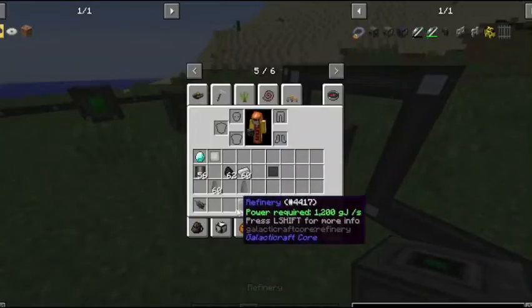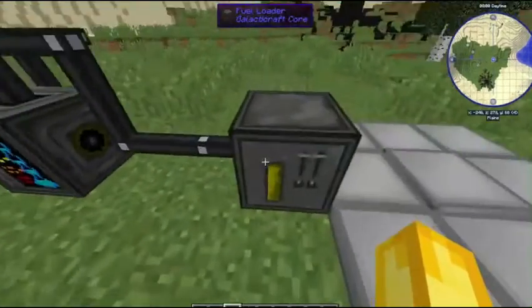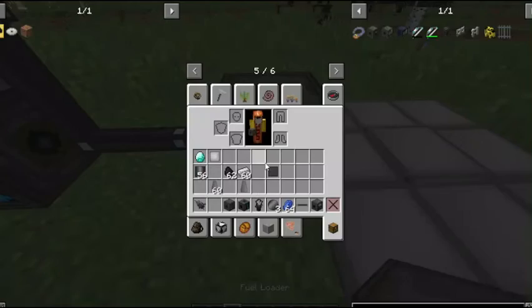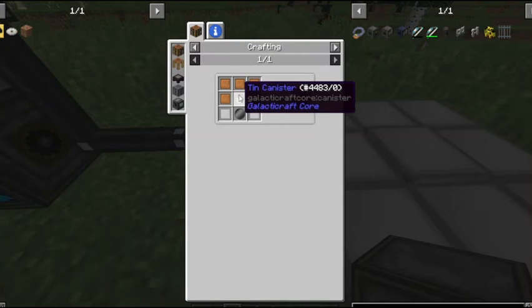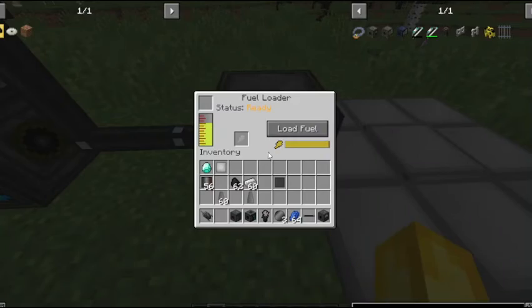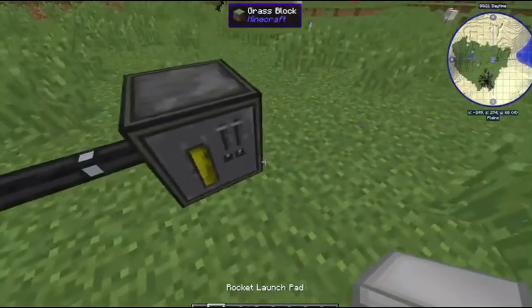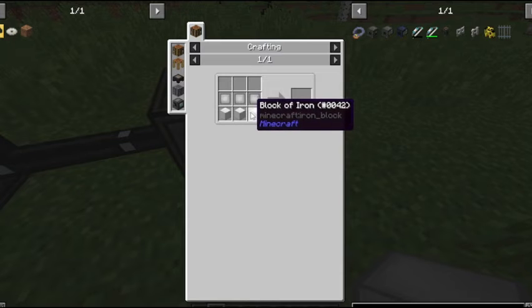Make sure you have your aluminum wire running into your fuel loader. The fuel loader is crafted with five compressed copper, a tin canister, a basic wafer, and two compressed tin. Put your fuel in and make sure you have energy — this is what you use to load fuel into your rocket.